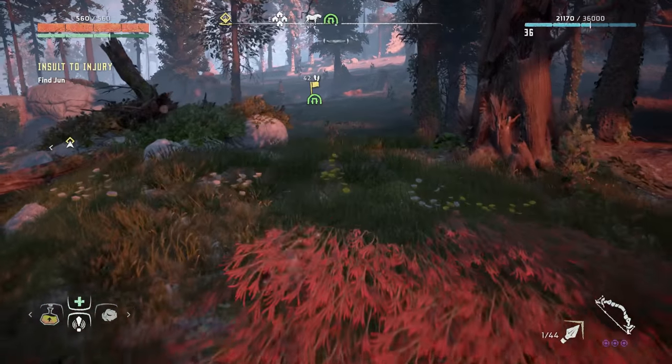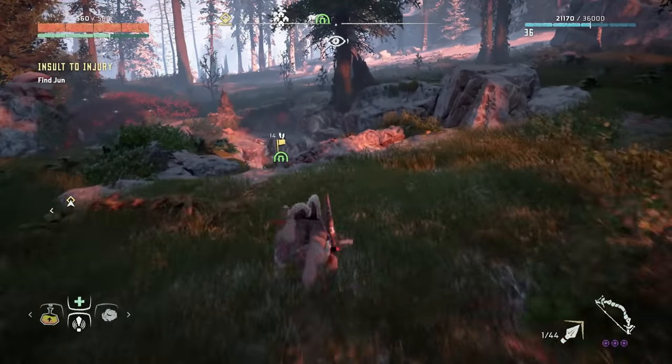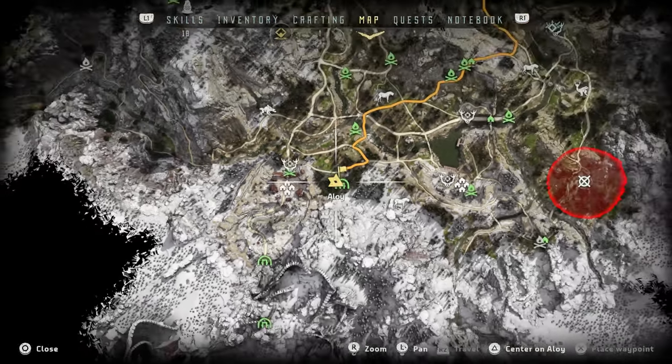Hey guys, Ajax here. A quick video this time on where to find rat bone and rat skin. This one is very easy to find — it's right where you start off in the game, next to Mother's Watch.